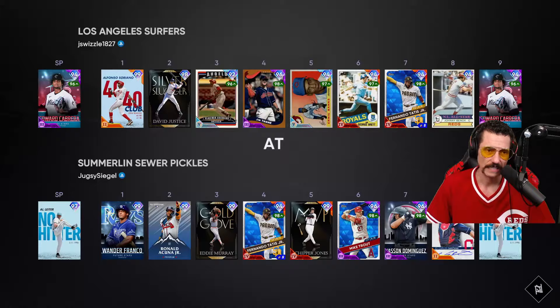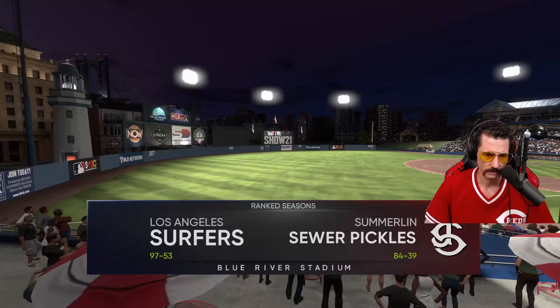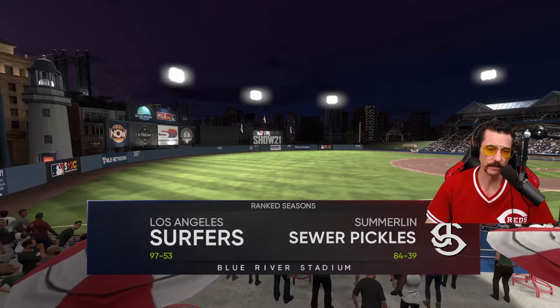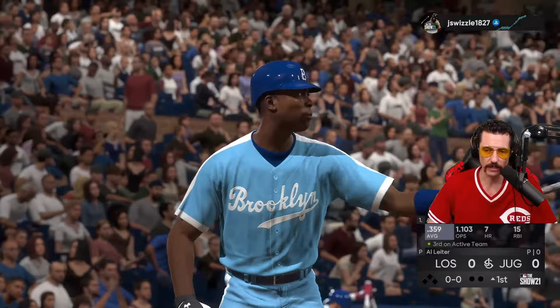Actually facing Edward Cabrera — a little better matchup for us. This guy's like 102 and 97, might as well be the Los Angeles Surfers. At least we're at home. Just all lefties in the lineup right now, just the way it's worked out.